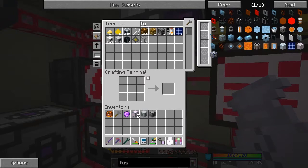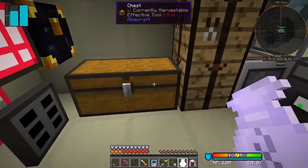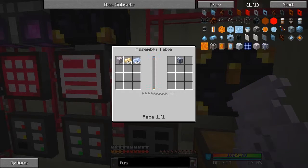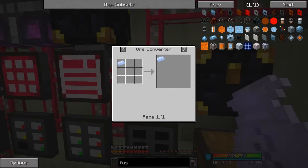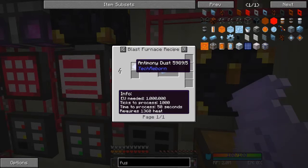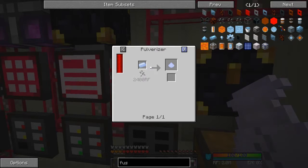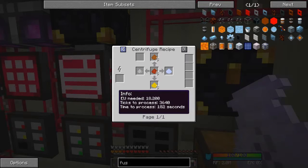Now the other one was the antimony ingots, and what I'm going to do first of all is set up a recipe for that, because to be honest with you it's a pain — it's all this UU matter. So let's have a look at that one. We have to use the blast furnace. From the dust — let's get the dust out — which is made by UU matter.